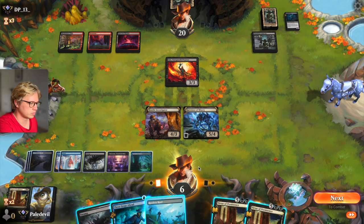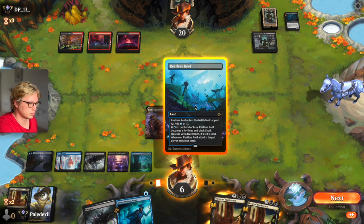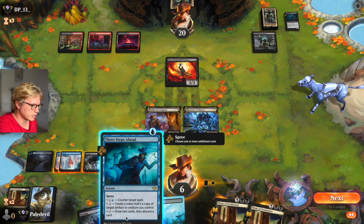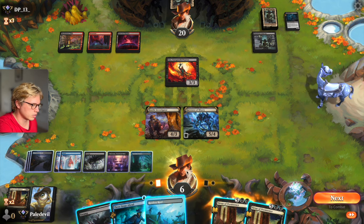Okay, so we have counterspell now, which is really good. We need eight — 3, 4, 5, 6, 7, 8 — yeah, we can do this. Let's start working this life total.